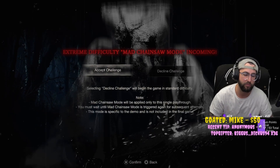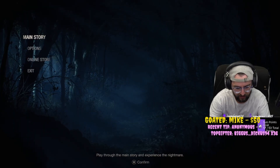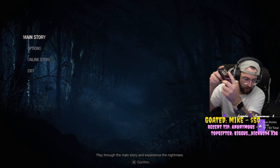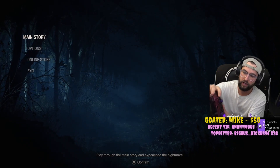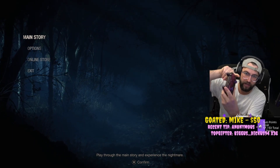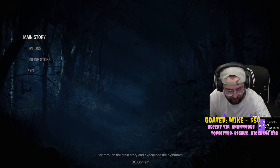As you can see, it'll unlock the extreme difficulty — Mad Chainsaw Mode — on the RE4 demo. Now, if you are on Xbox it's going to be the same thing: hold L1 and R1, then Up, Left, Down, Right, X, Y, B, A, A — and that's how you do it on the Xbox controller.